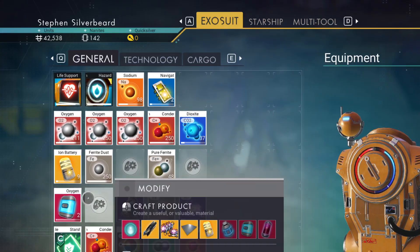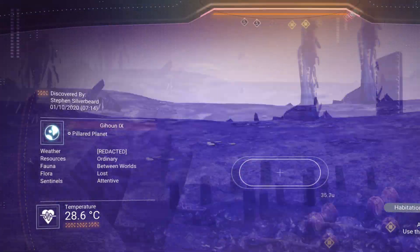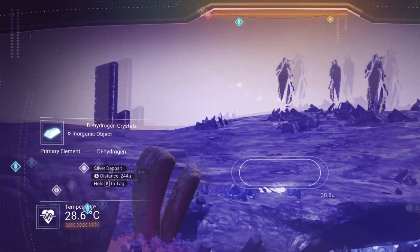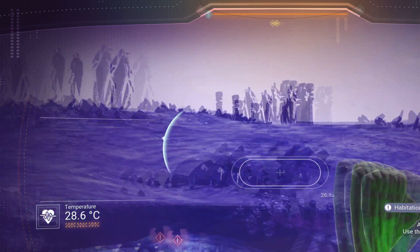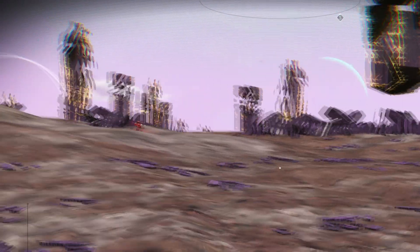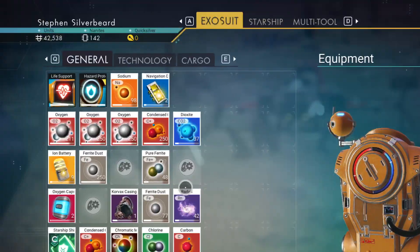We're going to go looking for copper and gold. I know you can make chromic metal with composites, but I think the only way to make chromic metal from a single element is you need gold, or is it cadmium — things like that? It might just pay to change locations.